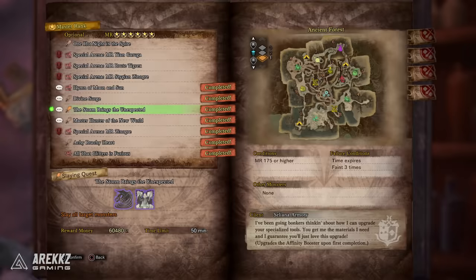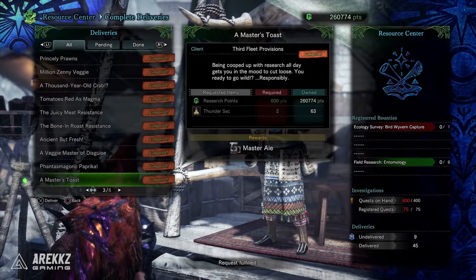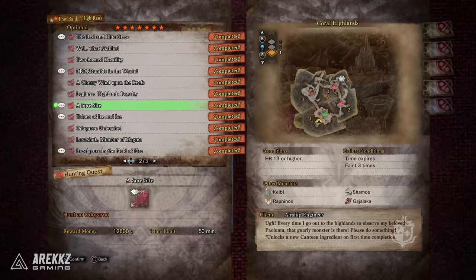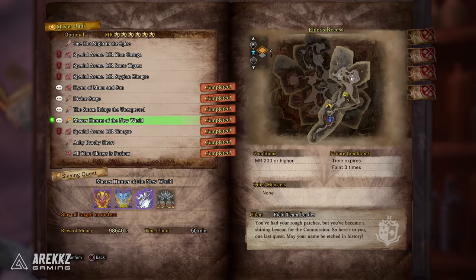For the Affinity Booster upgrade, do the quest 'The Storm Brings the Unexpected,' only unlocked at Master Rank 175 and above. To obtain the Affinity Booster itself, go back to high rank and do the 6-star quest 'A Tingling Taste,' followed by the delivery request 'A Master's Toast,' then the 6-star quest 'Stuck in Their Ways,' then the delivery request 'Fire-Spewing Brew,' then the 7-star quest 'A Sore Sight,' and finally 'A Rumble in the Wastes' — that gives you the booster.